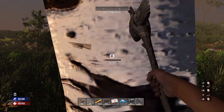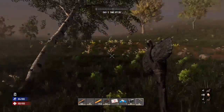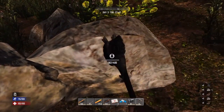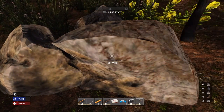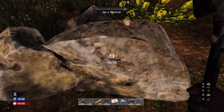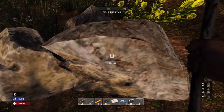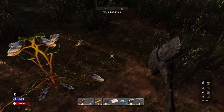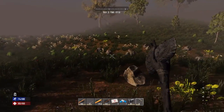We gotta get some more stone, which we get from this, and iron, which we also get from this. You'd think you'd be able to make a stone pickaxe — that's what I would think, but apparently not. Or maybe it's just something else I'm missing. Oh, golden rod — I don't know what that was.